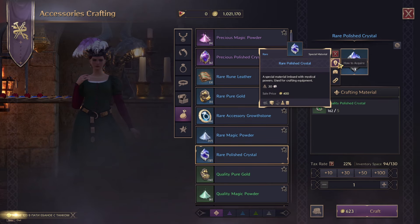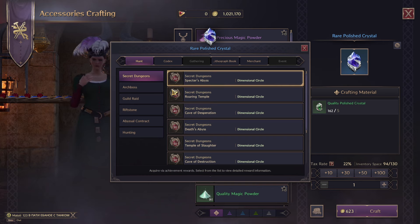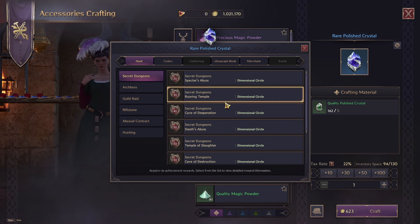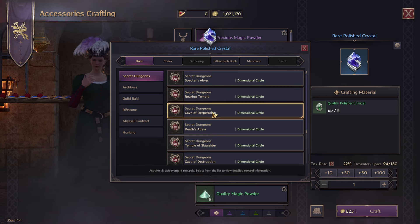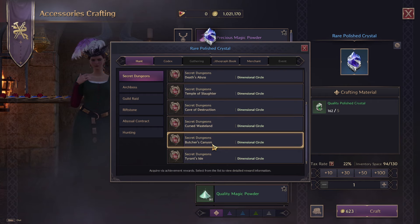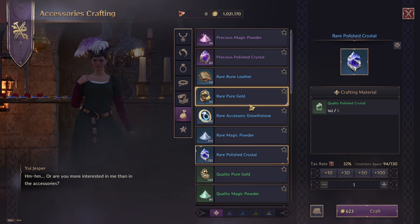If you're looking at getting the rare and blue polished crystals, again, secret dungeons, raids, riftstones, and all these kind of multiplayer activities are going to get you them. Spectre's Abyss still drops them even from level 20, Roaring Temple and Cave of Desperation at 30 and 40, and all level 50 dungeons will drop them as well. So if you're really looking at farming these, for rare polished crystals I would be looking into doing dungeons.